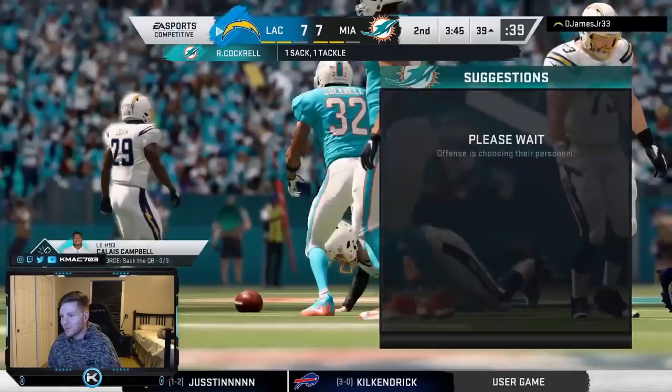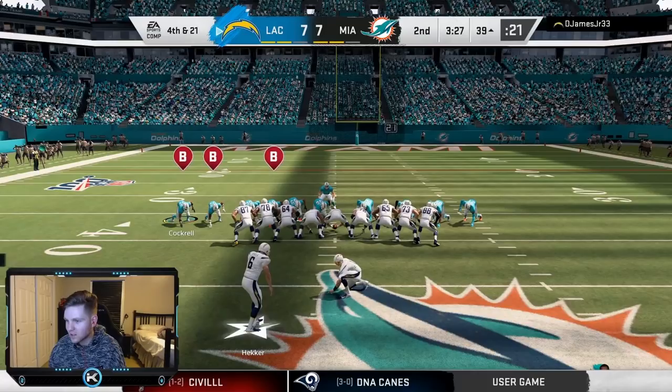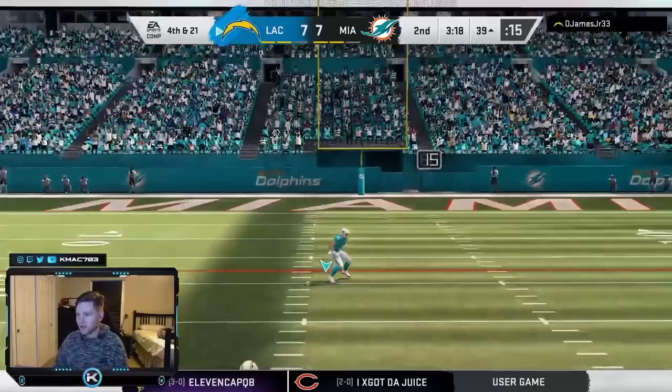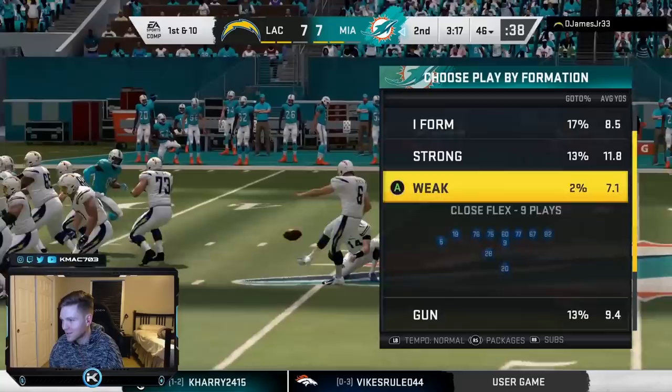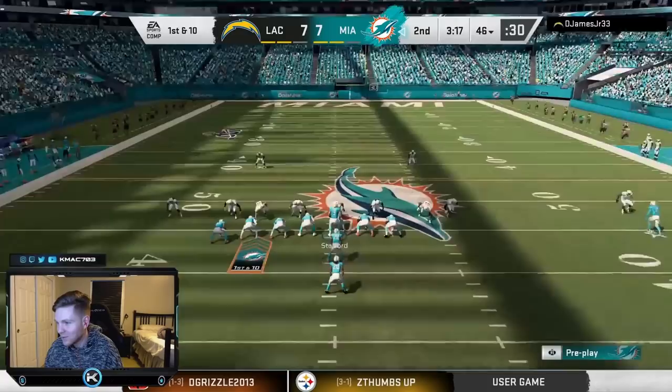It looked like he was about to throw to Marquise Brown so he's going to attempt a field goal from the 39. He has Hecker at kicker — I didn't even know that was possible, it's super weird. I feel like there should be a penalty for using a punter as a kicker, like a kick accuracy penalty. And there actually is — he kicks it like 10 yards short. I was just about to say there's no way he can kick with a punter. I'll take it — we get our stop and we're at midfield, which is super nice.